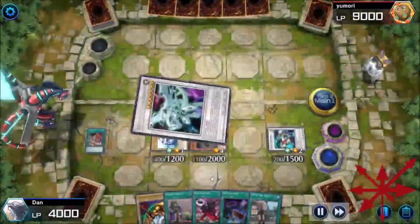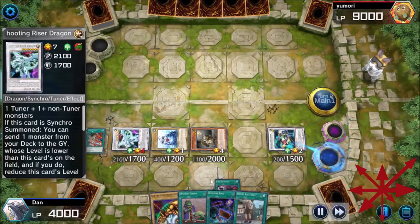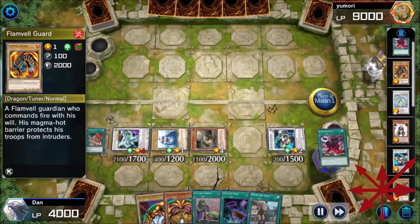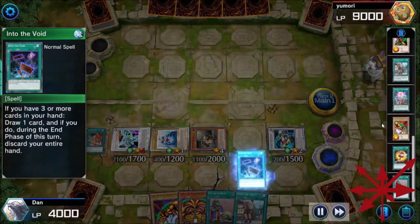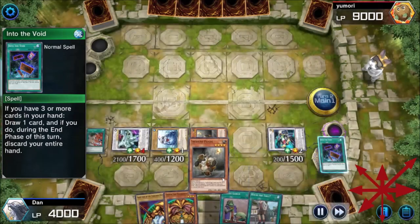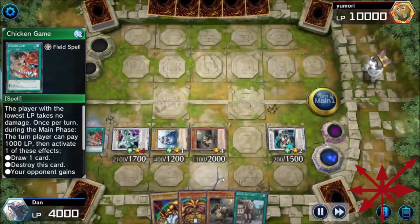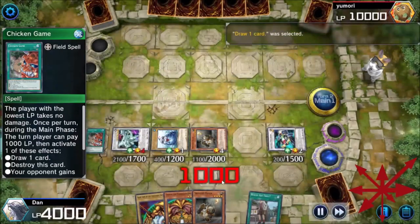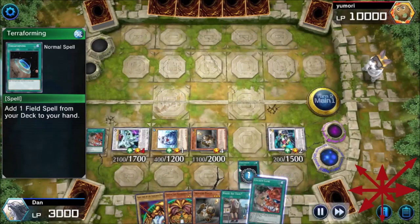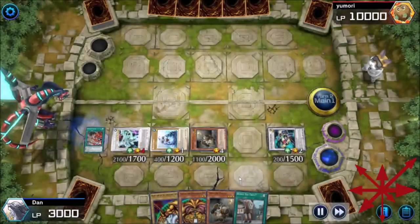Riser Dragon puts the head to the graveyard, and Dark Eruption brings the head to the hand. At this point I'm just fishing for the legs and the other arm — they're in the graveyard so I'm fishing for Dark Factory. Not having a whole lot of luck getting to it, but I'm two Dark Factories away from winning this duel.